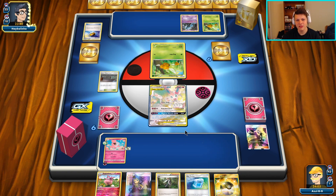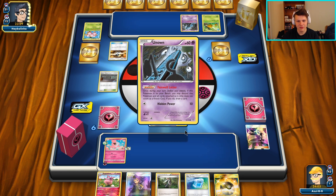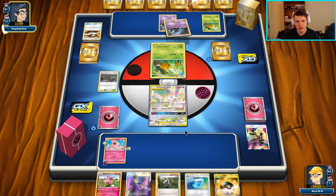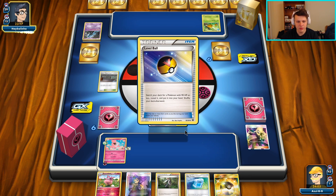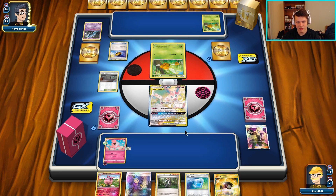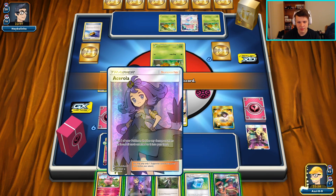They're off to a fine start. Hopefully no way to kill my Spritzee turn one - that's the only thing I'm really scared of. We do need an Aromatisse in this matchup to survive. It is possible to lose because we get our Aromatisses knocked out and we can't quite manage our healing between our AZs, Ace Rolls, and Max Potions. Being able to move the energy around with Aromatisse makes it very easy to manage healing.